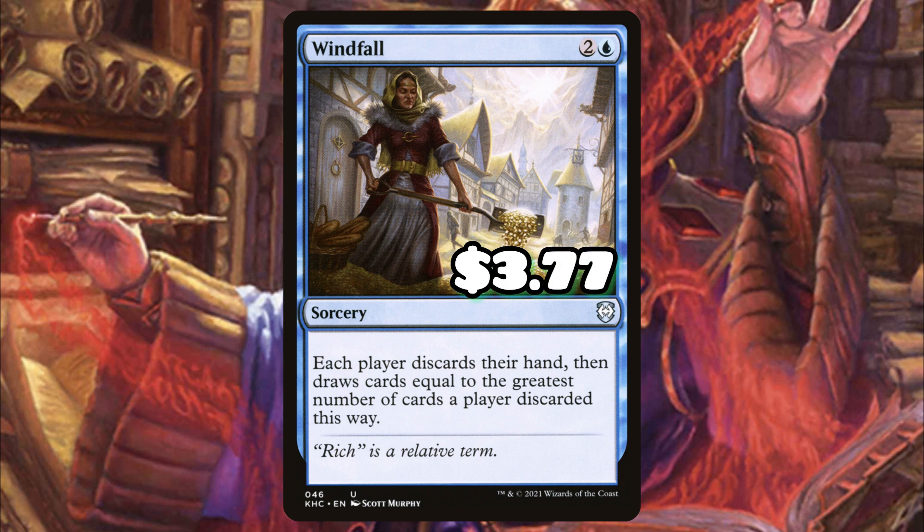Last but not least we have Windfall — just an incredibly efficient card draw spell that can literally take you from zero to seven cards in hand.